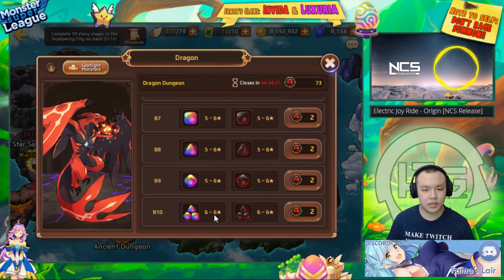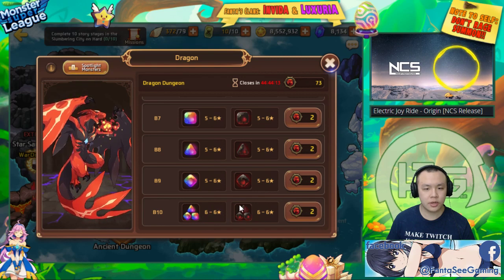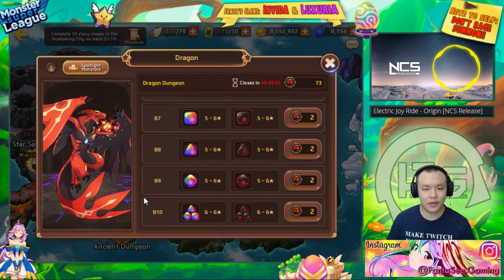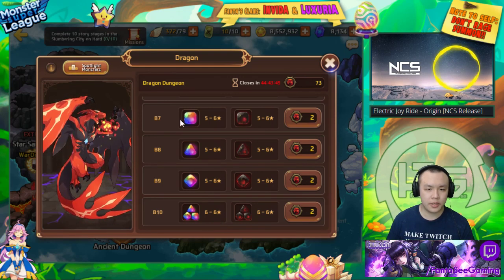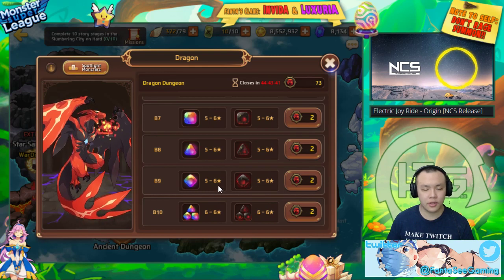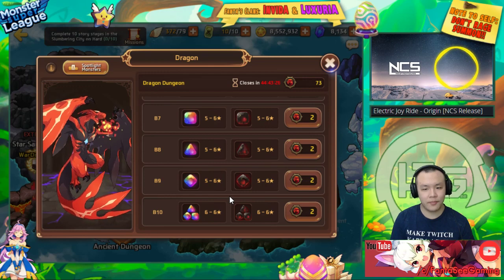Because of the limit of Dragon Sigils you can get every week, the number of Dragon runs you can do is also limited. You want the highest efficiency possible to get the highest tier Dragon gems. B10 only drops 6-star to 6-star gems. My recommendation for anyone serious about getting a good siphon set and progressing to late game is to do B10 pretty much exclusively because it always drops 6-star gems.